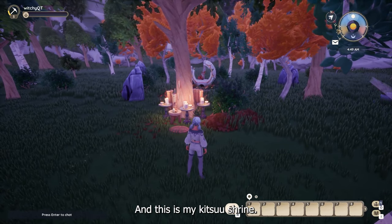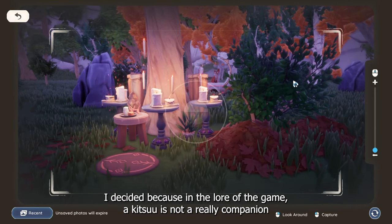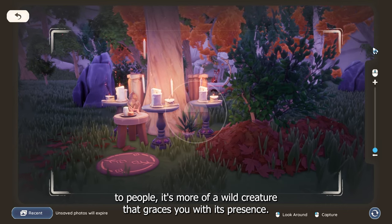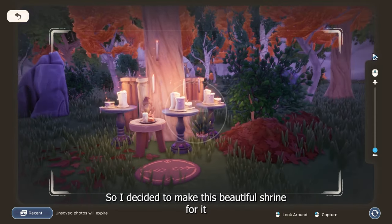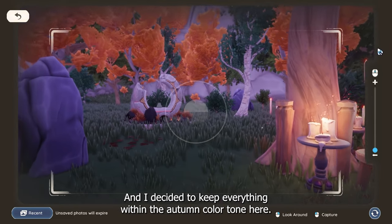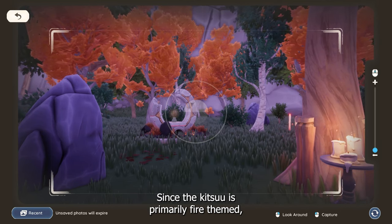And this is my kitsu shrine. I decided that because in the lore of the game a kitsu is not really a companion to people — it's more of a wild creature that graces you with its presence — so I decided to make this beautiful shrine for it as a way to thank the kitsu for its offerings. I decided to keep everything within the autumn color tone here since the kitsu is primarily fire-themed.